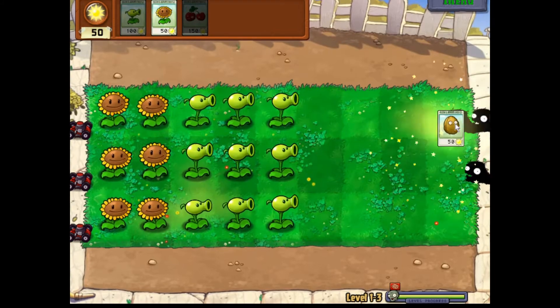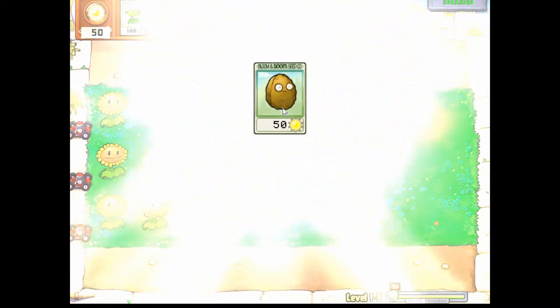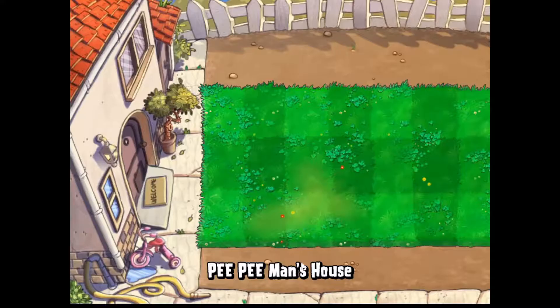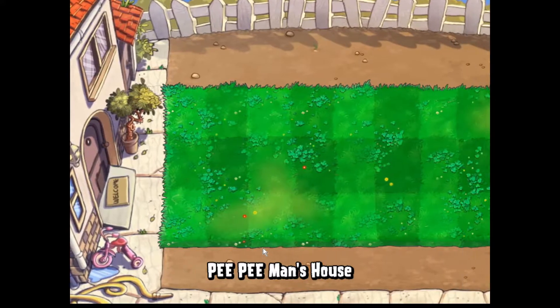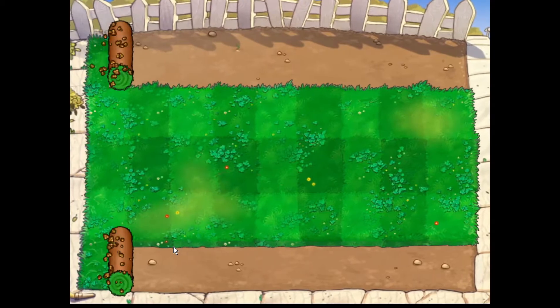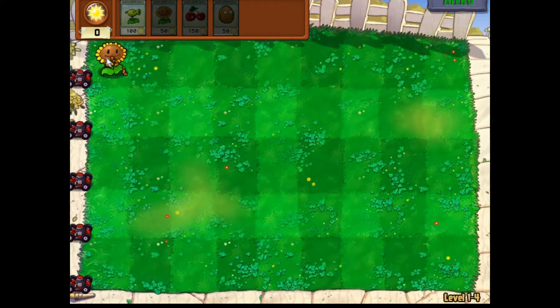And we get our next plant — the Walnut. It extends five rows. Sick.